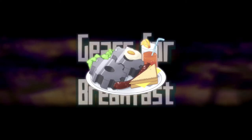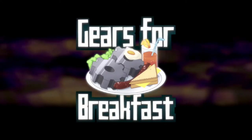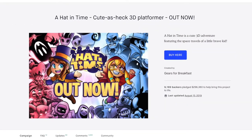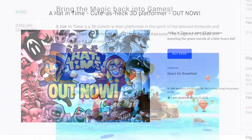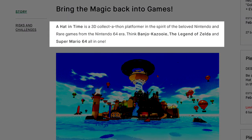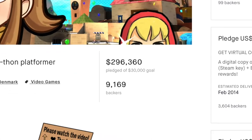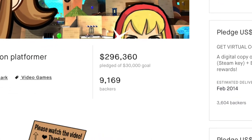In 2013, Gears for Breakfast, an independent game studio, launched a Kickstarter campaign for their new game called A Hat in Time. The game was described as a Nintendo 64 slash GameCube era 3D platformer inspired by games such as Super Mario 64, The Legend of Zelda, and Banjo-Kazooie. The campaign exceeded its $30,000 goal, reaching nearly $300,000 worth of pledges.